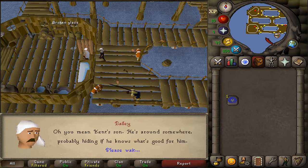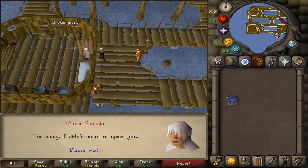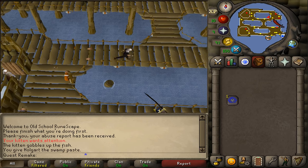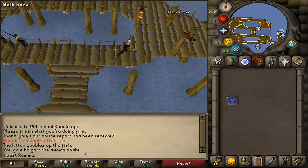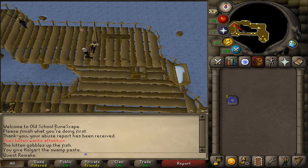After we've spoken to Bailey, we will need to run to the northeastern corner of this platform. In the northeastern corner we will find a ladder. Climb up and let's go to the northwestern corner.